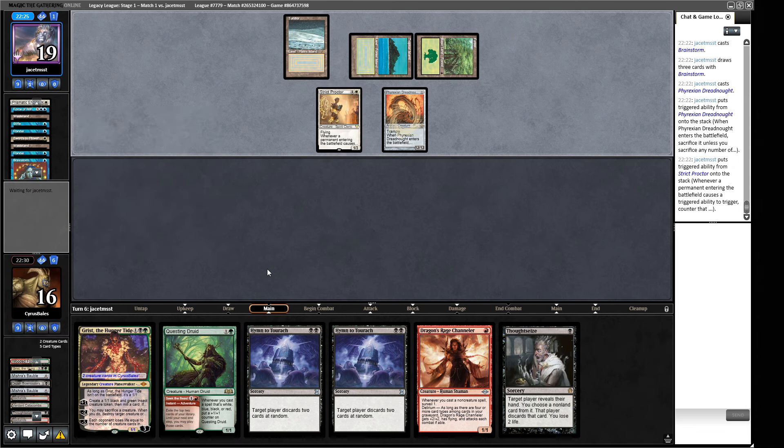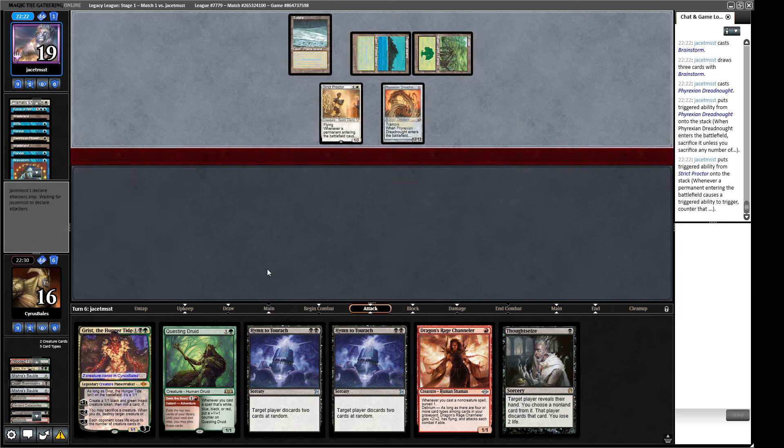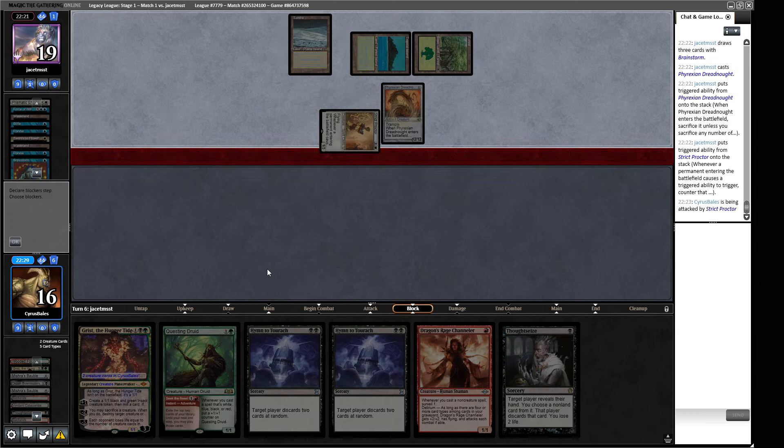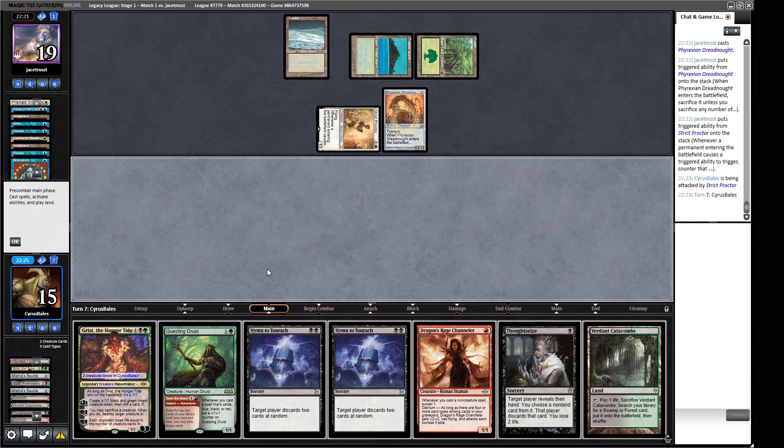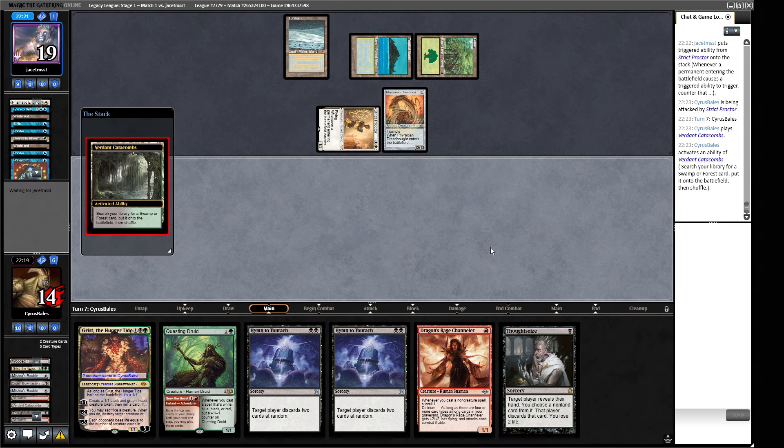They choose not to pay, so the Dreadnought goes to the battlefield and will be counted. We'll take one here, and next time we'll take 13. Not sure how we get out of this one. We have a land. We can see our opponent's hand with Thoughtseize - the Channeler doesn't get us there. If we Thoughtseize now we don't get to do anything, but we see their hand. That'll explain why they're running Stifle. The plan: look at our opponent's hand, get a tiny bit more information, and then concede.